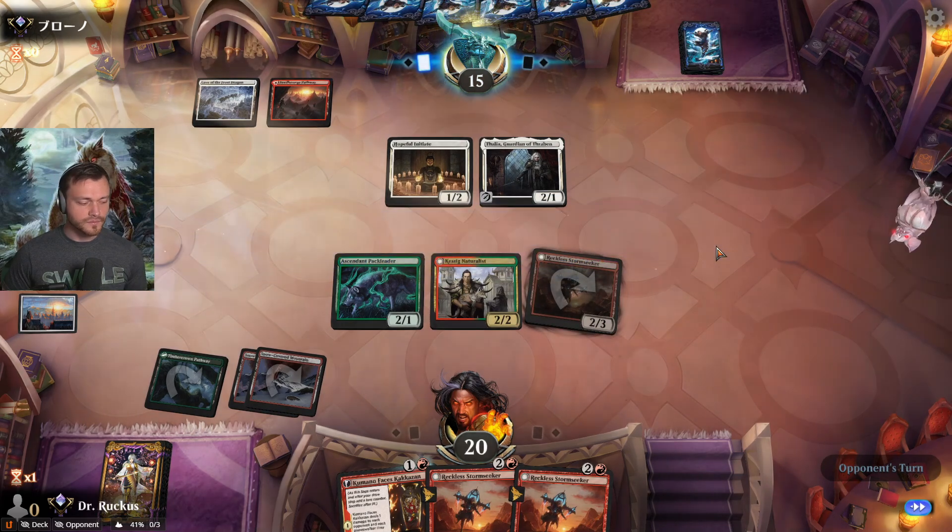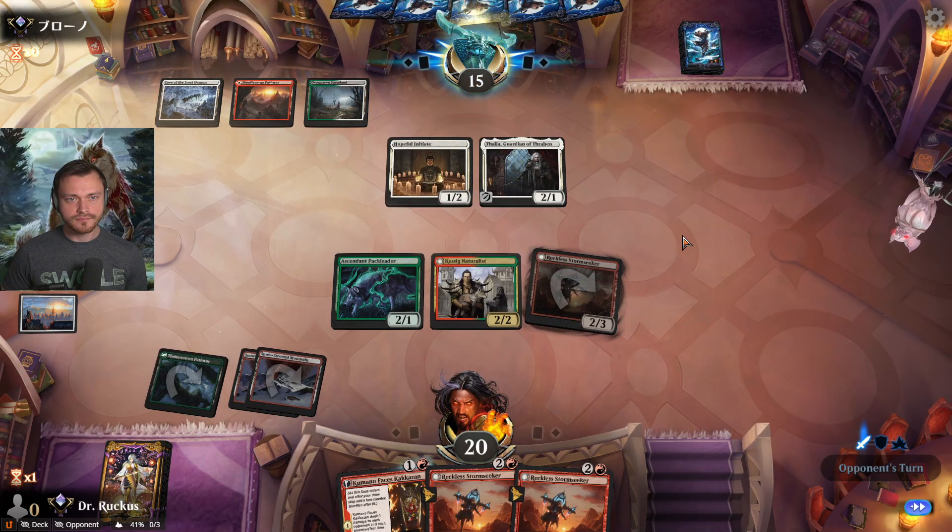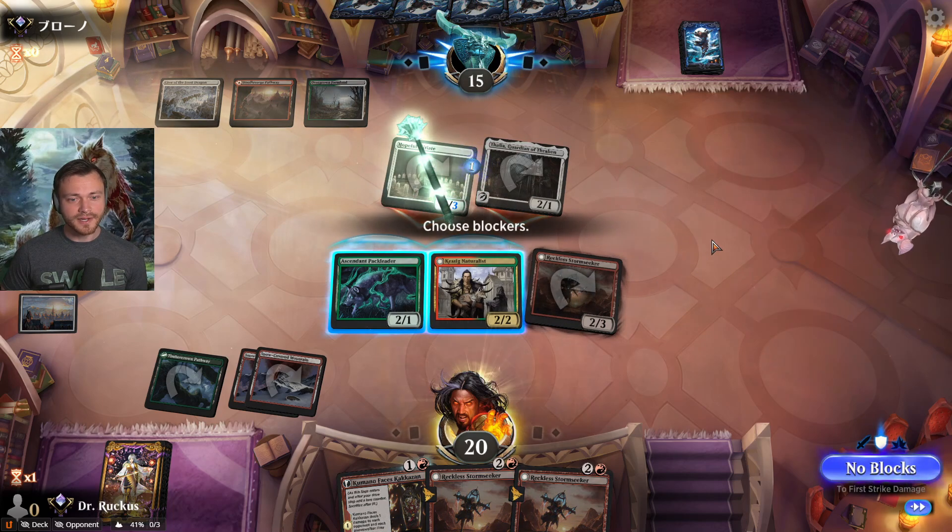Point them down to 15. Attack all by the opponent — gutsy.